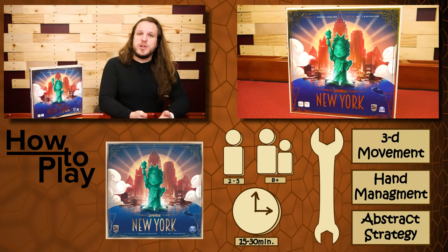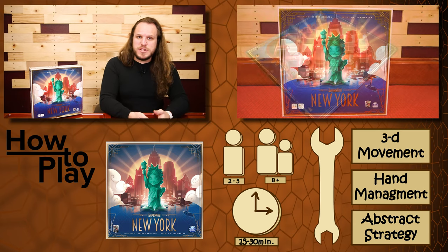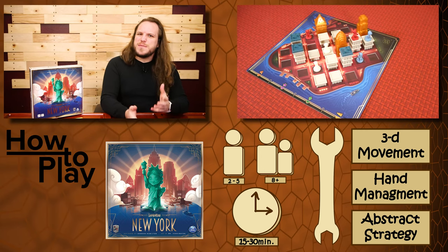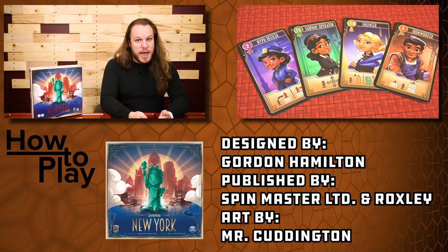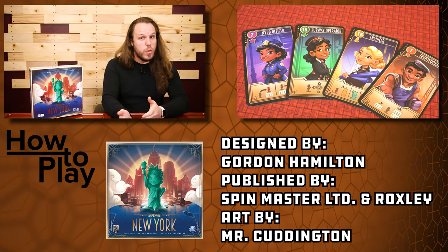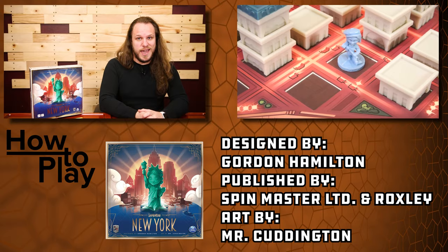Santorini New York is a 3D city-building game where players move their workers around New York, building skyscrapers, and racing to fulfill one of three win conditions. This game is closely related to Santorini and shares some of the same aspects, but instead of God powers the game revolves around playing role cards, and instead of one way to win there are now three. But first we need to learn how to set up the game.